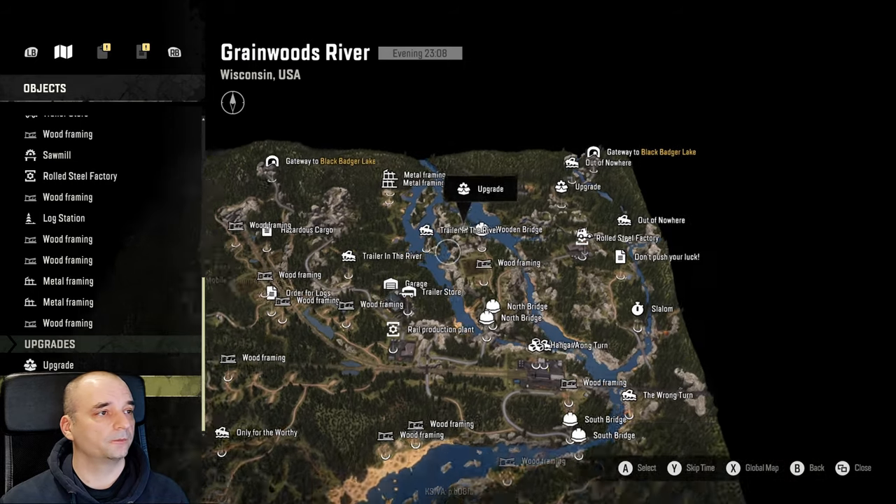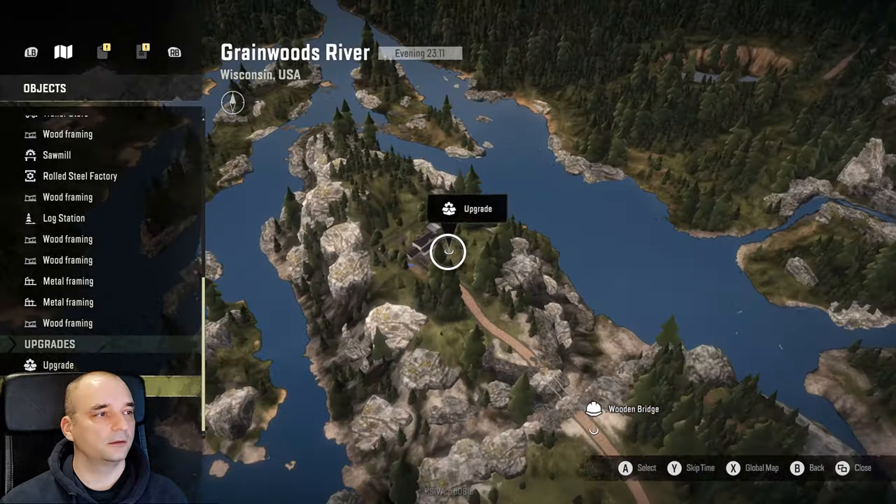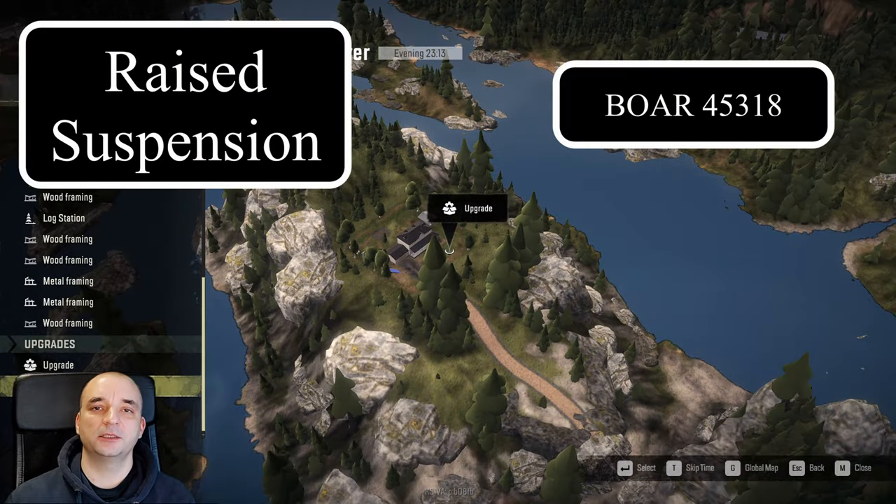The next upgrade is on the top of the map, on top of that little island. And that upgrade is actually a Raised Suspension for the new truck, the BOR 45318.